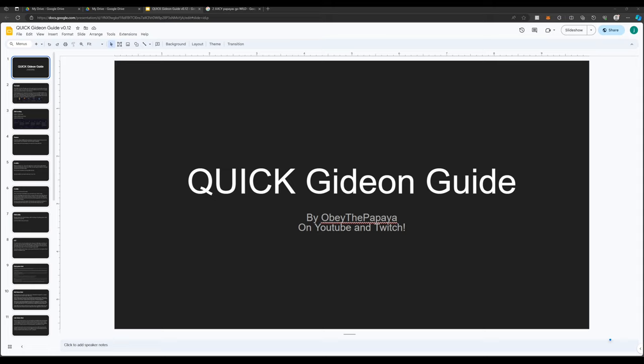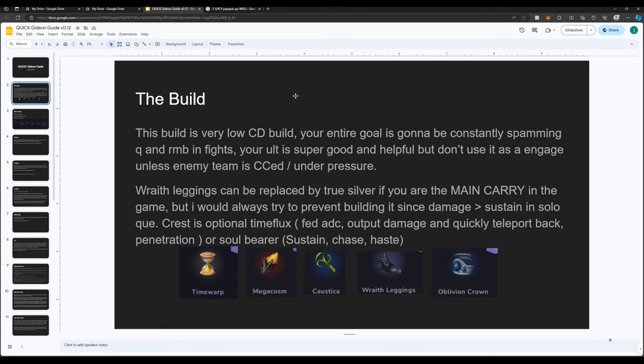If you just got autofill, this guide can help you out a good amount. So let's start off with the build. The current Gideon build is the ability haste build — probably one of the strongest builds in the game for mid laners. Every single mid laner can build this, but it works so well for Gideon due to his insane damage output and relatively low cooldowns by default, making it even better. Since he takes a lot of mana, Koska is going to be monstrous on him.